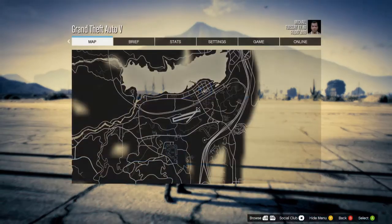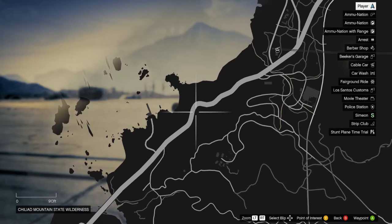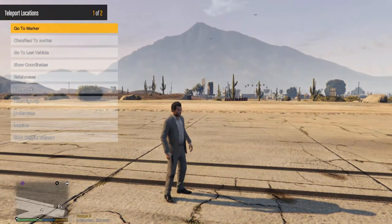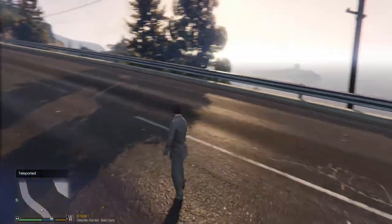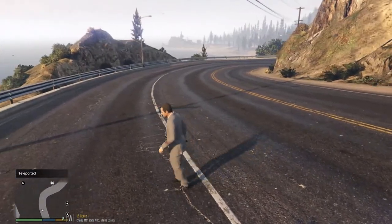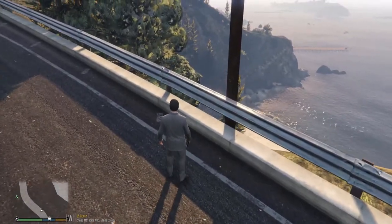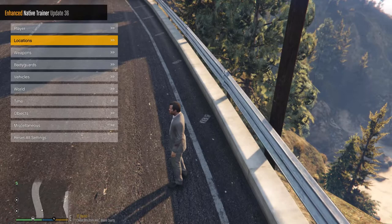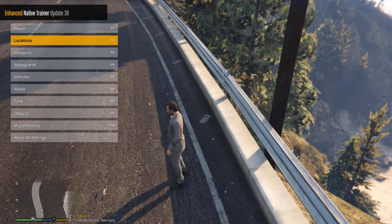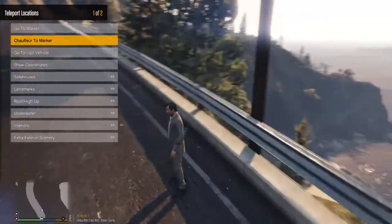In Locations, you can select somewhere to go on the map and teleport there — job done. There's no traffic currently because I disabled it earlier, and even though you can re-enable it in the menu, it takes until you reload the game to change back. That's the main downside of disabling traffic — you have to exit and restart the game for it to return to normal.